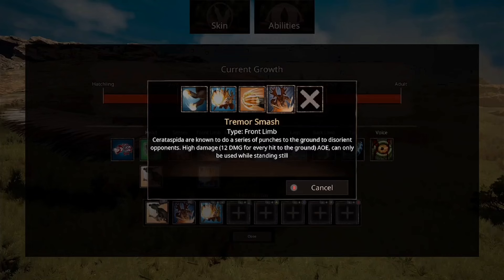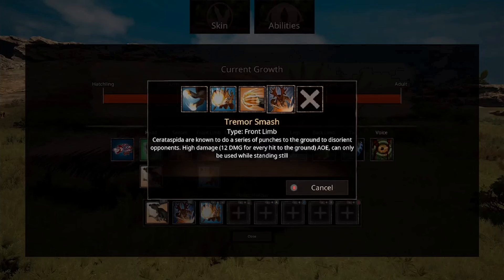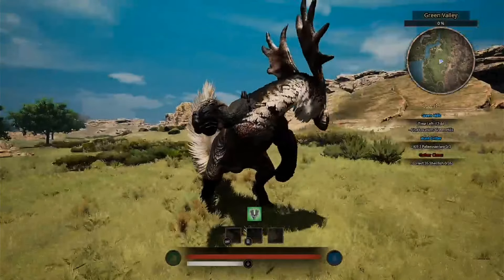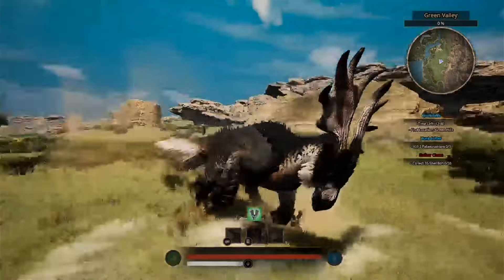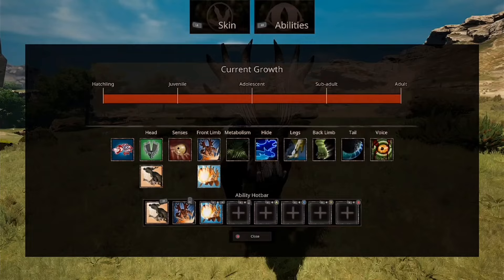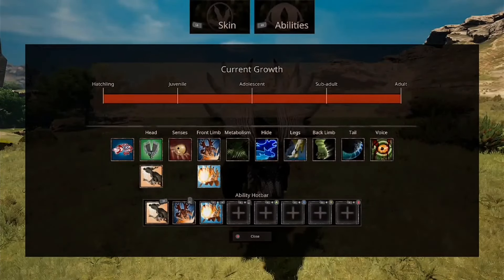We have Tremor Smash. Cerata Spada are known to do a series of punches to the ground to disorientate opponents. High damage, 12 damage for every hit to the ground. AoE, can only be used while standing still. Although it says 12 damage, this is insane — quite a large AoE as well. If you count properly, it hits ten times, so that 12 is actually 120 if you hit them all, which is quite nice.